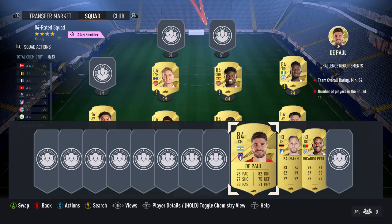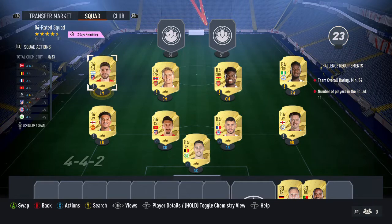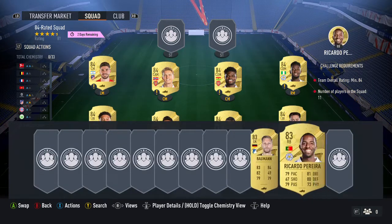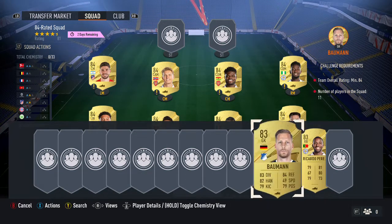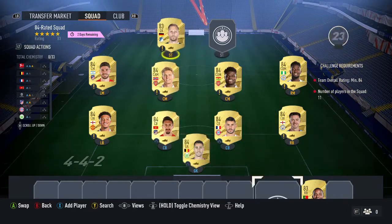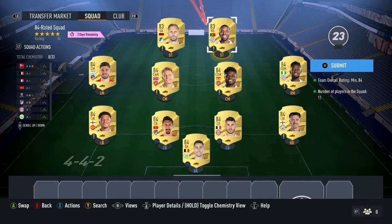Next is De Paul — he's probably one of the more expensive players on there, around 7.2k. Then there are two cheap players: Roman and Ricardo Pereira, both selling for around 900 coins or below. And there is your first 84-rated squad, coming to 30k or less if you add it all up.